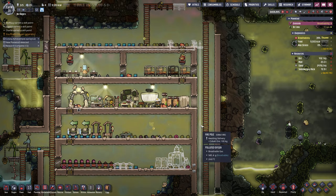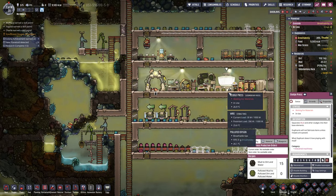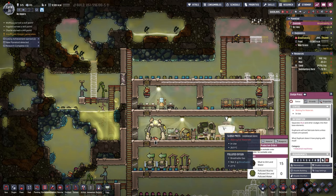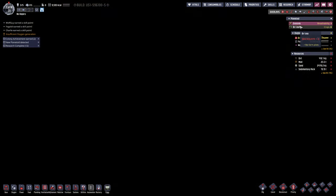We've also got the fire pole and whatnot. How are we doing for water? This is being queued up, it's just not being done. I think we're okay here. Now let's jump back to the other colony.